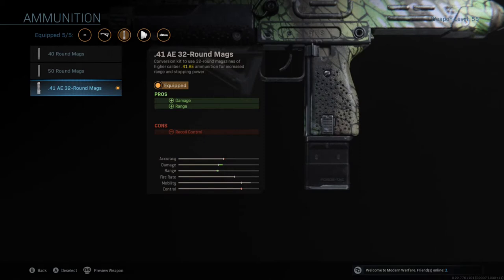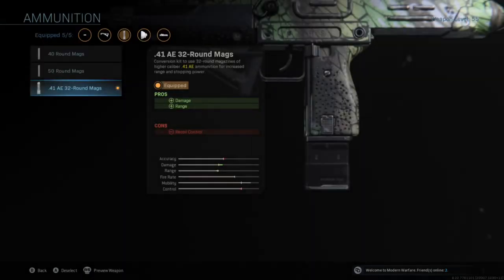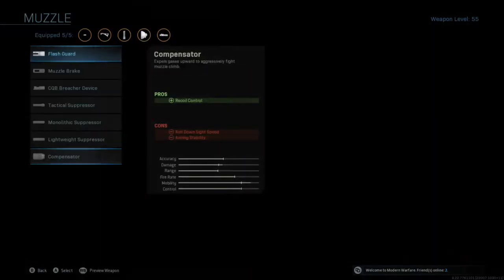You then have the .41 AE 32 round mags, just to get a little more damage. I've noticed that this damage is actually pretty noticeable — if you take this off, you kill way slower in my opinion. It also adds a little bit of range, but the main thing it adds is the damage, which makes a huge difference from what I've seen.